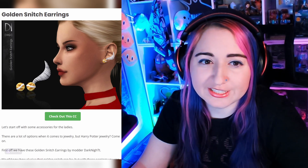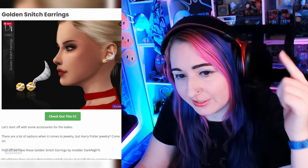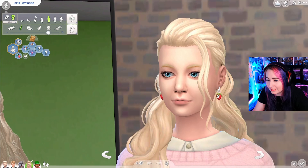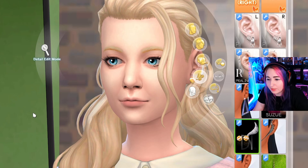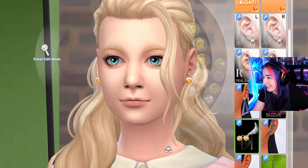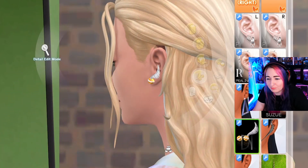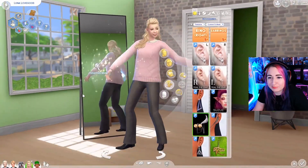The first thing I wanted to showcase is these golden snitch earrings. It's a pretty simple design with the golden snitch that goes up your ear — it's got gold. I think it's got a few different swatches. Let's see Luna — would she wear these? Probably not, but we're gonna give her those today. There's only one color. I notice this side doesn't have the snitch wing, but that's okay — maybe that's the style. I feel like it should be on both sides, but there you go. It looks pretty nice, especially from afar.